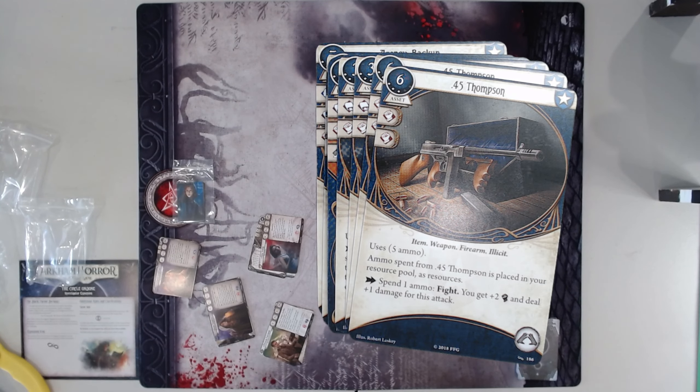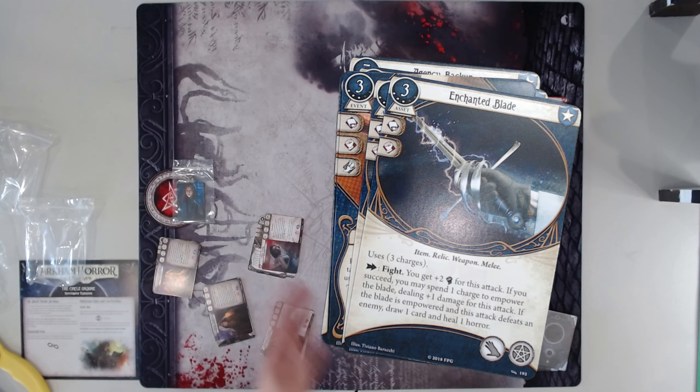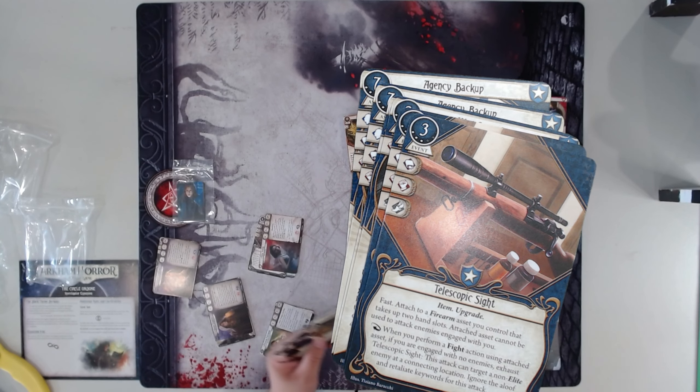We have the upgraded .45 Thompson. It only costs one if you think about it — it gives you your money back, which is super, super good. The only downside is it's basically just two damage — reliable two damage. And there are other cards that can get reliable two damage without initially costing six and taking two hand slots. Enchanted Blade level three — I love Enchanted Blade. It's so good, especially level three. You don't have to spend the charge unless you succeed, and if you succeed and you kill an enemy, you get to draw a card and heal a horror. Horror healing in Guardian is very, very good. No one in this expansion can take this card — because Carolyn can't take these cards since they're weapons. That's hilarious.